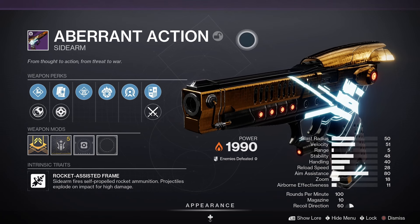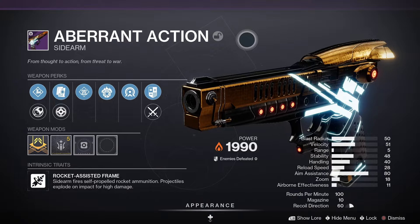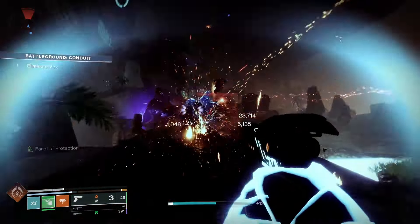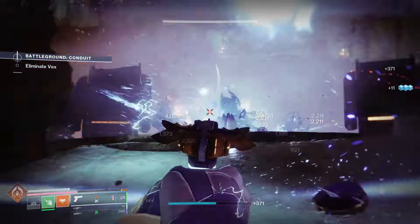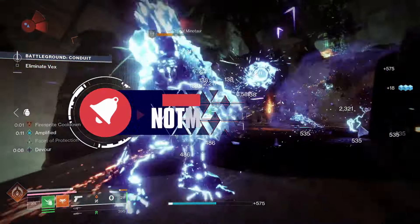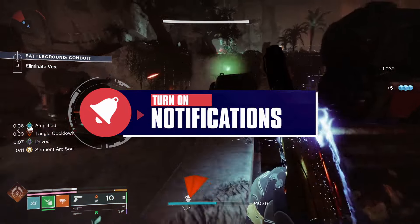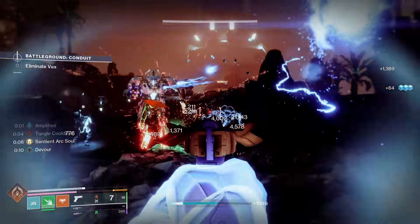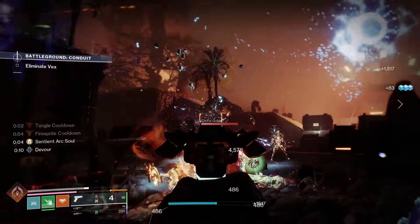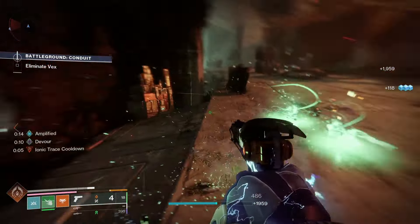Let's have a closer look at Aberrant Action. It's a legendary energy sidearm with a rocket-assisted frame, meaning it fires self-propelled rocket ammunition and projectiles explode on impact for high damage. Looking at the stats: 35 blast radius, 56 velocity, 48 stability, 45 handling, 28 reload speed, 11 airborne effectiveness. It's a 100 rounds-per-minute sidearm with 9 in the magazine. The origin trait is Radiolara Transposer — rapid final blows cause targets to explode in a pool of Radiolarian fluid.